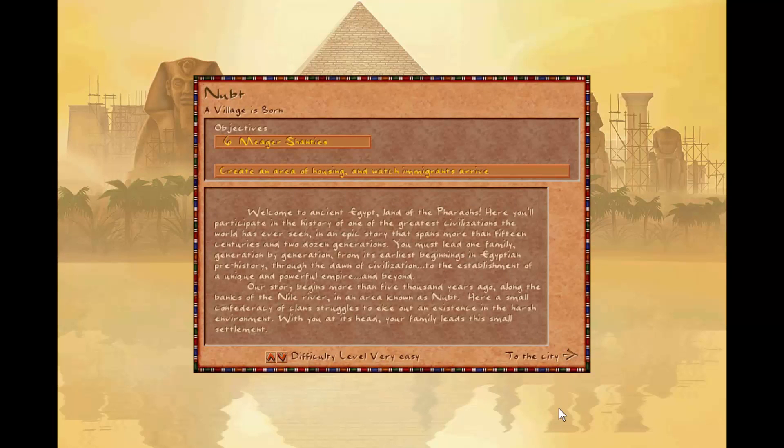Welcome to ancient Egypt, land of the pharaohs. Here you'll participate in the history of one of the greatest civilizations the world has ever seen, in an epic story that spans more than 15 centuries and two dozen generations. You must lead one family, generation by generation, from its earliest beginnings in Egyptian prehistory through the dawn of civilization to the establishment of a unique and powerful empire and beyond. Our story begins more than 5,000 years ago along the banks of the Nile river in an area known as Newt, where a small confederacy of clans struggles to eke out an existence in the harsh environment. With you at its head, your family leads this small settlement.